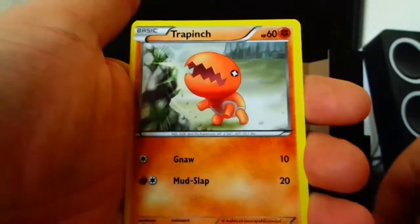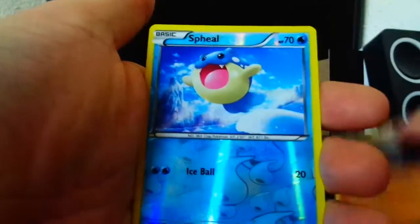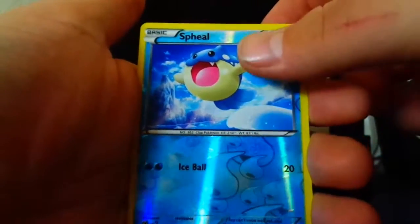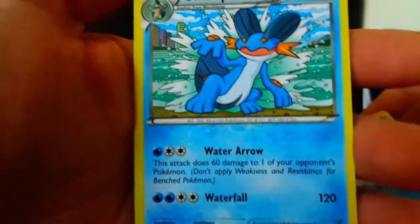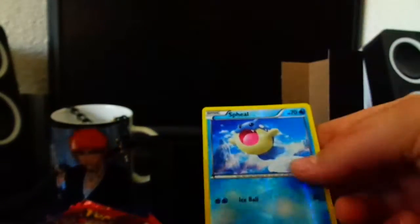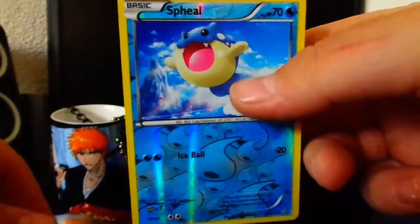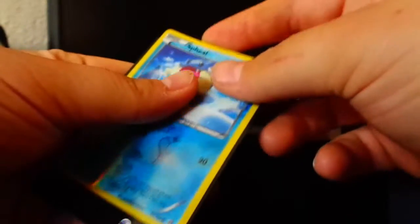We're starting off with a Light Noctowl, Vibrava, Gorebyss, Illumise, Solrock, and a sad Mudkip. Trap Pinch - I never pulled one of those - and a Troll Pass. Then we got a reverse Sealeo which is nice! And the first holo card is none other than the EX Swampert! Not that bad - I got a Sealeo I never pulled which looks pretty awesome. I got the last frosty sleeve for this card.